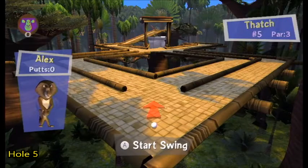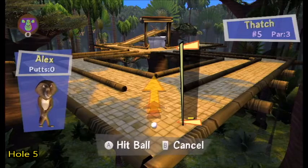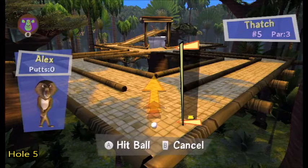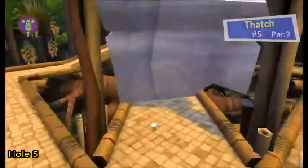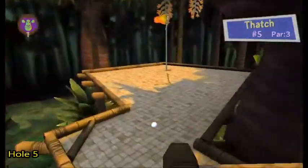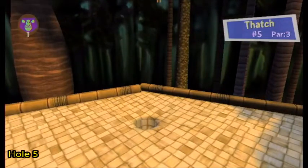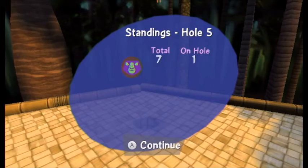We're now on hole five — Thatch, it's a par three. What we want to do on this one is raise the incline all the way up and then hit high power. However, we want to hit high power as that rock is coming down — that'll give us good timing and allow us to go through for a nice shortcut. Tap the ball stopper a little bit, and then tap it a little bit more so it goes in that counterclockwise motion going in for the hole in one. That's how you get a hole in one on hole number five.